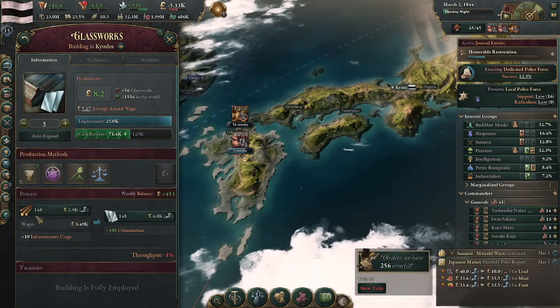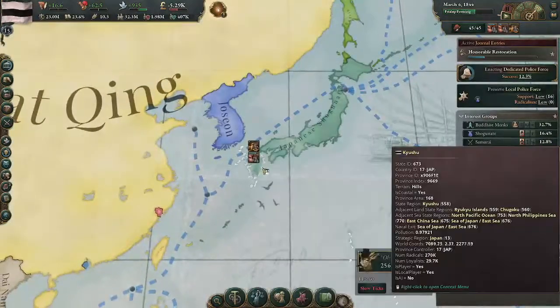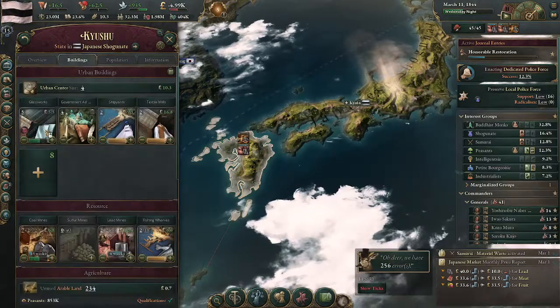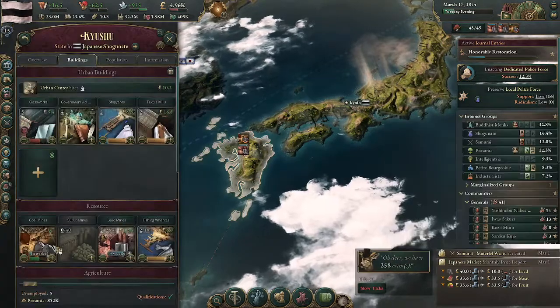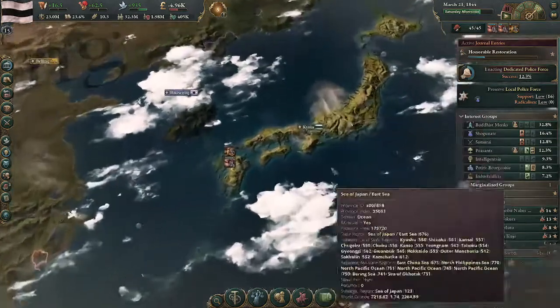Now we have the lead mines, so we can go over to leaded glass. It's going to work the same way — right now the lead mines were non-productive because nobody wanted the lead. But because we've built them, the glassworks are going to have input shortages for a little bit, but it's going to balance out while the lead mines staff up. That's all we're waiting for from them.